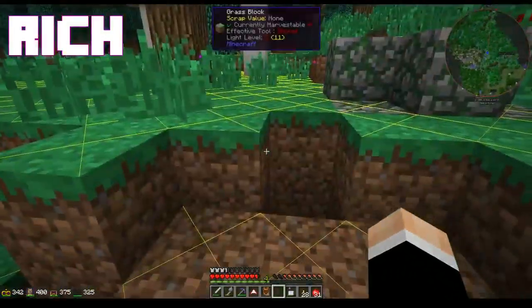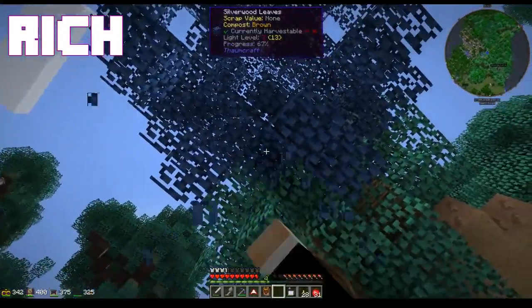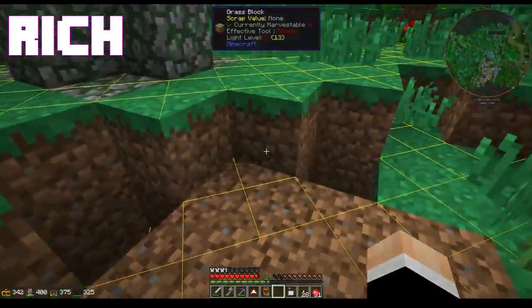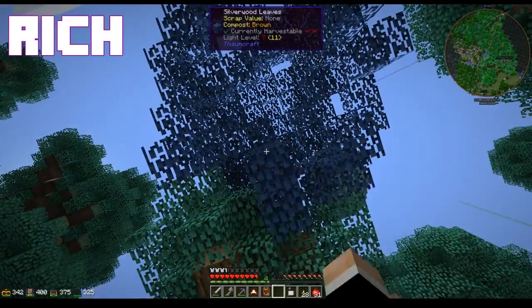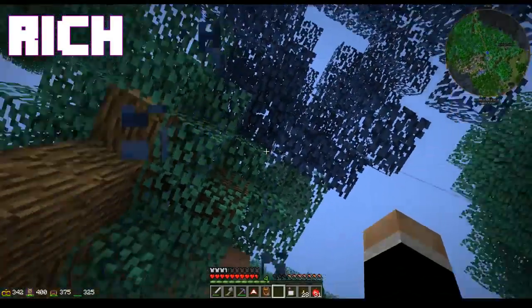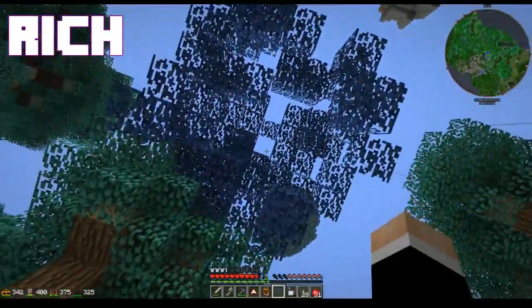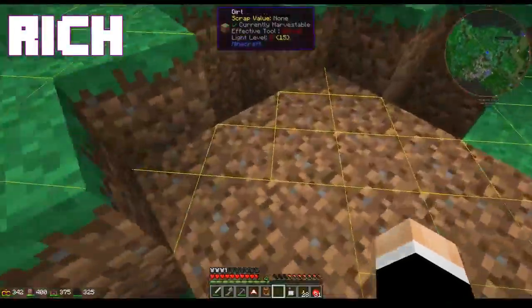Oh, is it glitching and not properly dropping yet? Grab some cobblestone — try this. This tree is a tease. It's a tease? It's got a sapling that's supposedly trying to drop, but it's kind of glitching from way up so it's not falling and letting me pick it up. Hence, this tree is a tease.